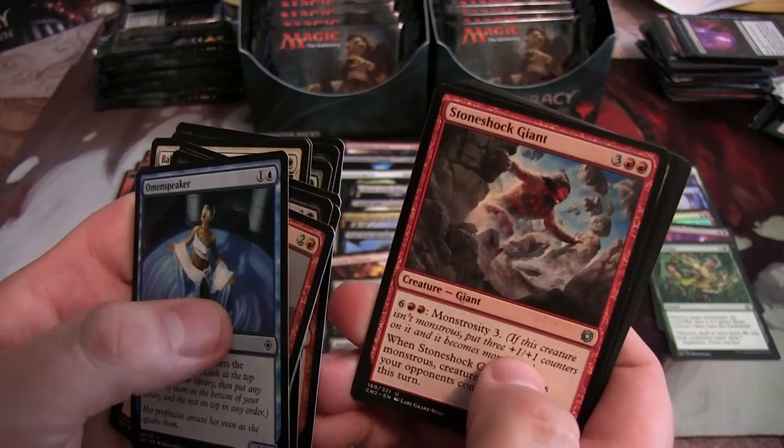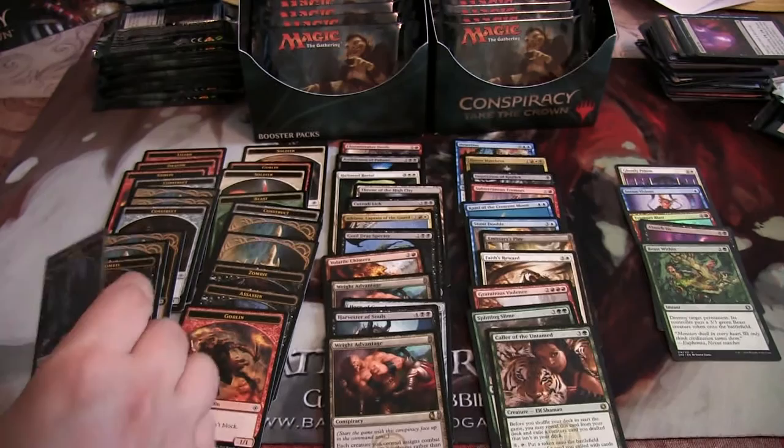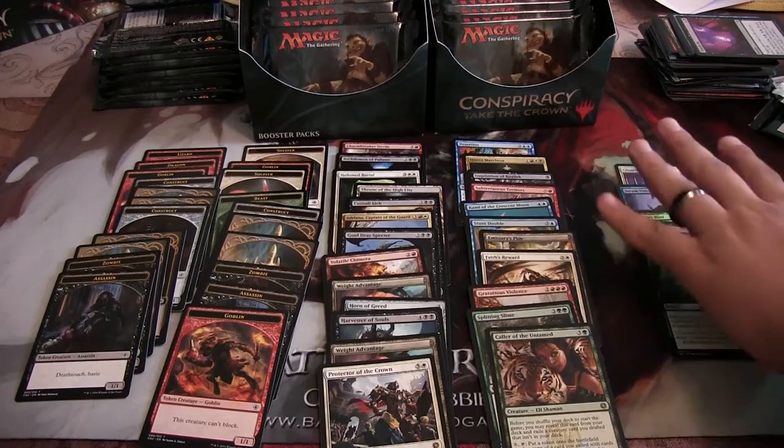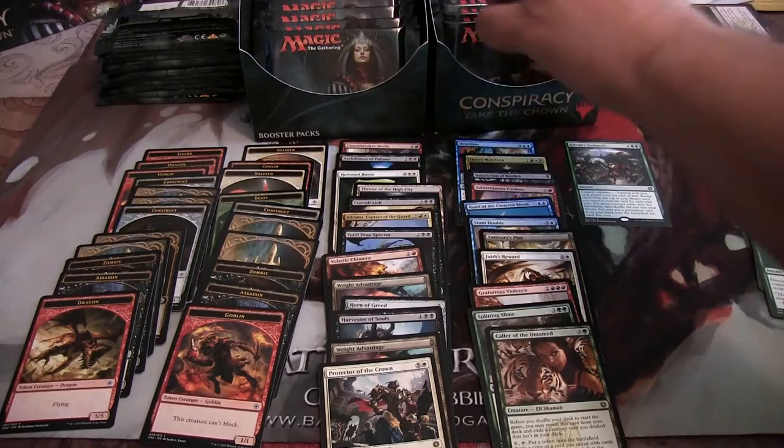Over here we've got a Stone Shock Giant, Irresistible Prey, Infest, and Protector of the Crown, and an Assassin token. I have a Selvala Stampede — the card's pretty cool — and a Dragon. Dargons everywhere!